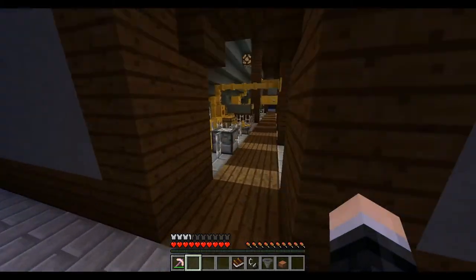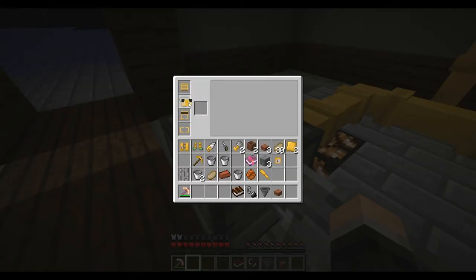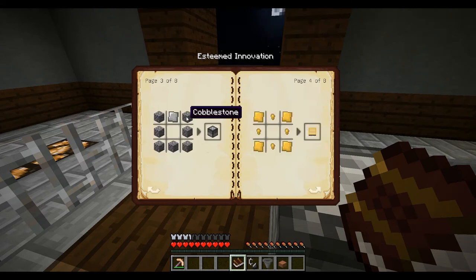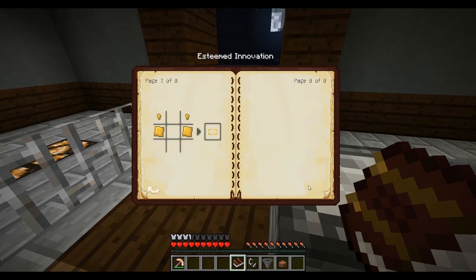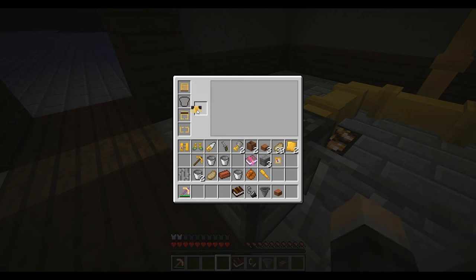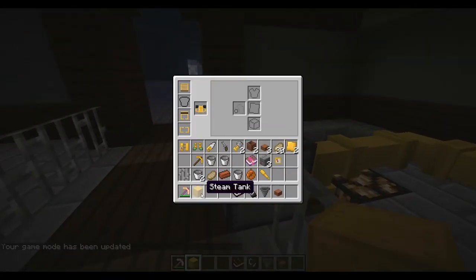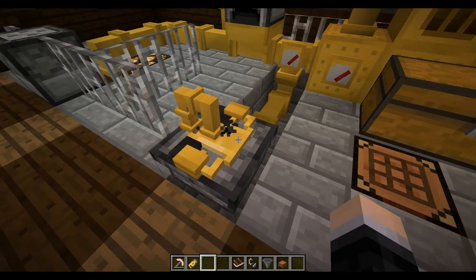Now we have the exosuit. You can learn how to craft the pieces in this book — the engineering table is made with three copper, seven cobblestone, and an iron plate. Helmets and other pieces use gauges, brass nuggets, and brass plates. Go into the engineering table, put the steam exosuit chestpiece in, and the first thing you need is a steam tank. Put it in and it now has a steam charge level. Place it in the steam filler to start charging.